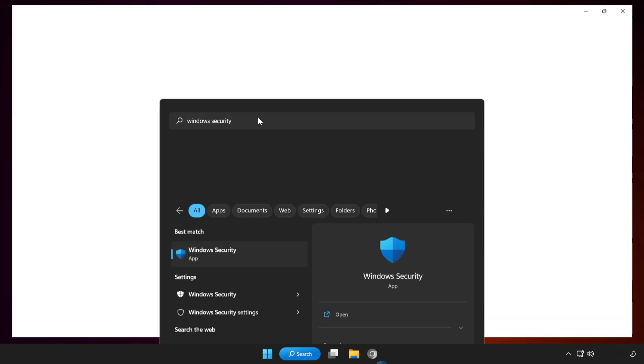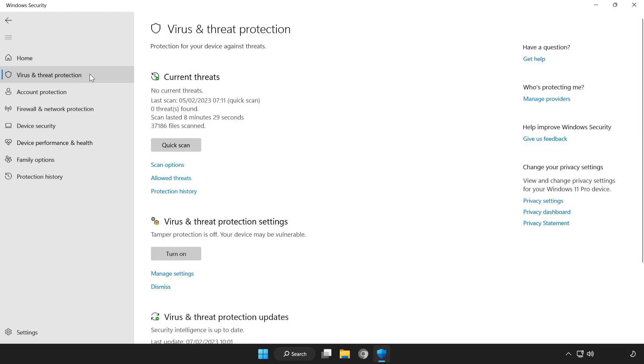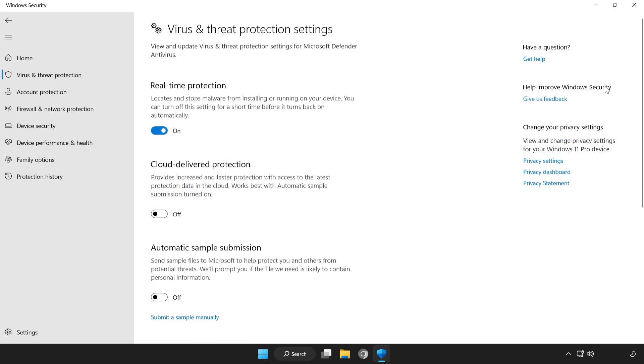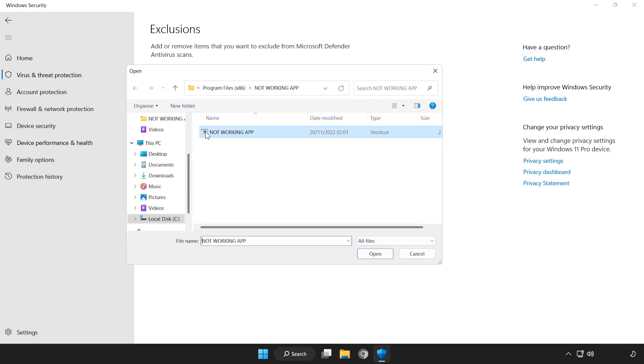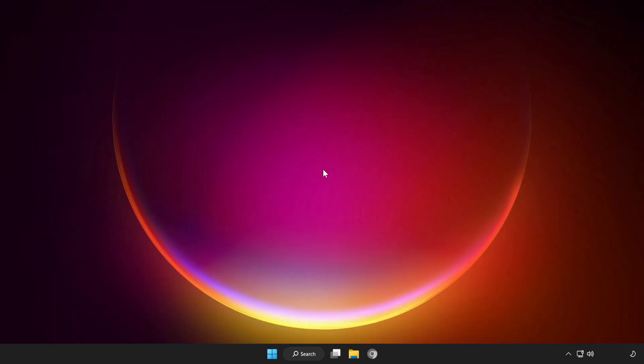Open Windows Security. Click Virus and Threat Protection. Scroll down and click Manage Settings. Scroll down and click Add or Remove Exclusions. Add an exclusion — try File or Folder. Find your not-working application, select it and click Open. Close the window and restart your PC.